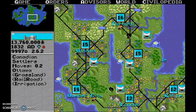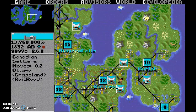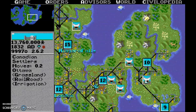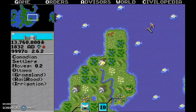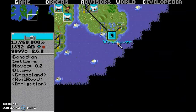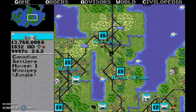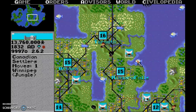This settler is from Ottawa. I'll bring him over here. I can't quite remember if there was a Greek attacking unit up here somewhere, so I'll keep him relatively close. That was a mistake move because he can't do anything over there.